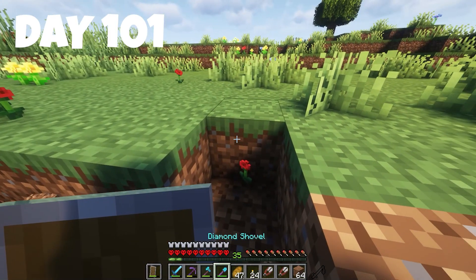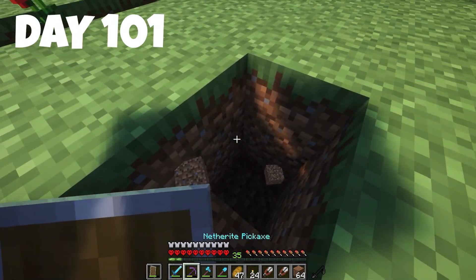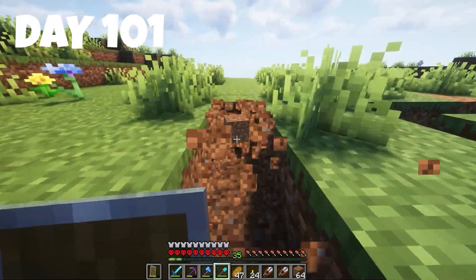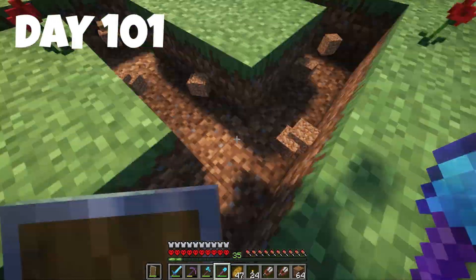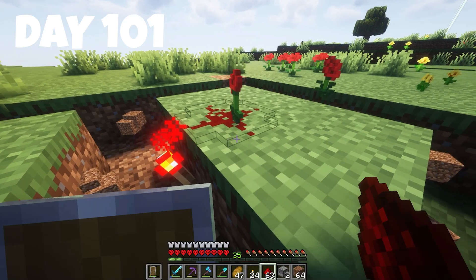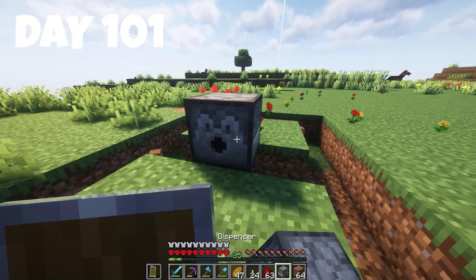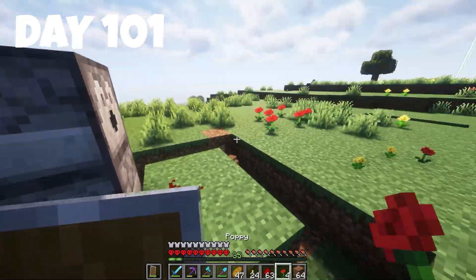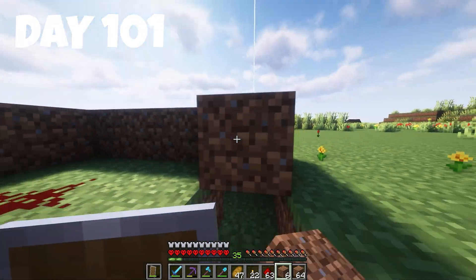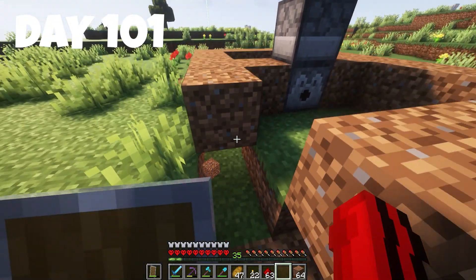We're going to make a sheep farm because we need loads of wool for the build. All we need is some white and black wool, plus a bit of gray and lime concrete, which should be easy to get. We're making a little hole here, placing redstone torches with redstone on top, and adding dispensers facing opposite directions.